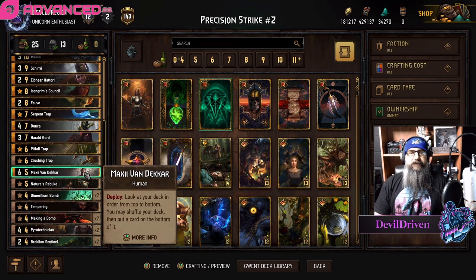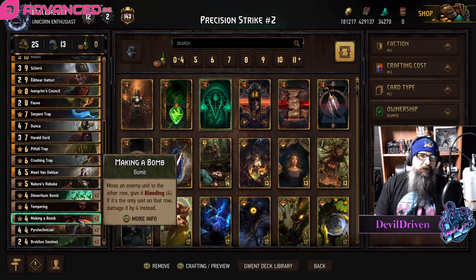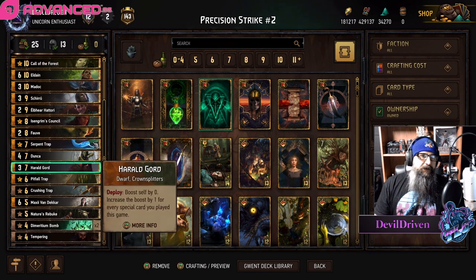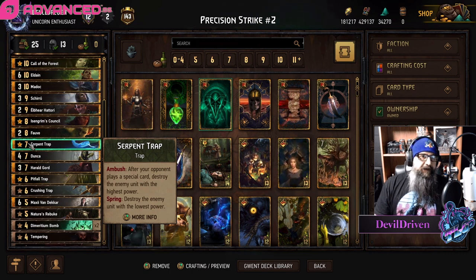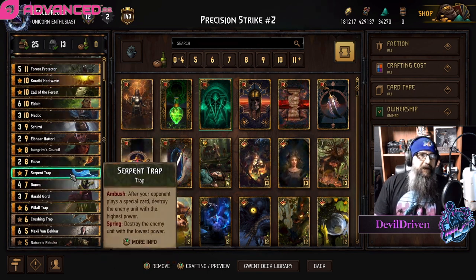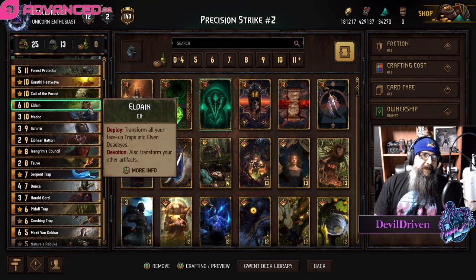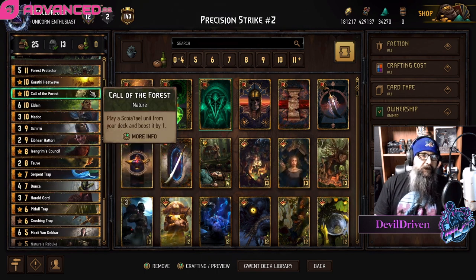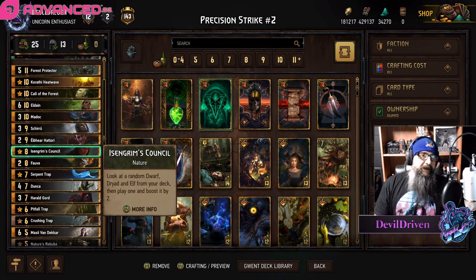I do have Maxi in here as well because you want to be able to see what you're going to brick, or if you could put one of the sentinels on the bottom — that's really going to help with your draws. Crushing Trap is in here just because of AQ. Pitfall Trap and Serpent Trap can be huge, especially if they get greedy on an opening play. Serpent Trap probably needs to get buffed up to like eight or nine. It is Shiru, so you have the option to either pull it with Council if you pulled Eldane and Hattori already, or go Forest — he's only a four so you might not get as much value, but if it's AQ you pull him on four, you're happy.